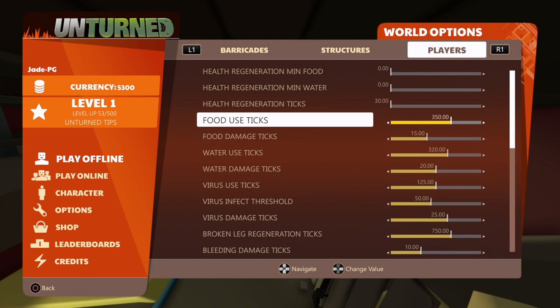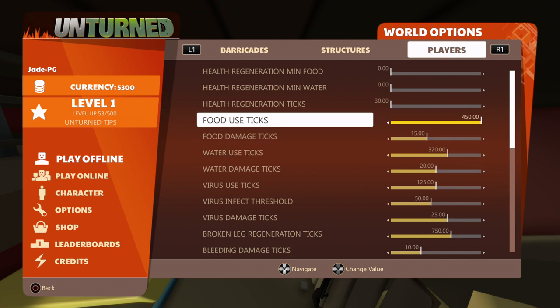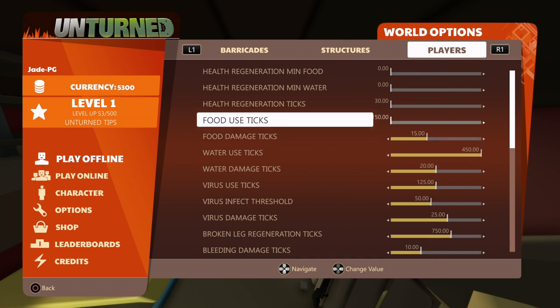Food and water is pretty much the same thing. For food use and water use ticks, put that to the right — that means you'll have longer before your food or water bar goes down. If you put it at the lowest, you'll need to eat and drink a lot quicker. The numbers are in seconds, so if food use is at 450, it won't go down quickly — it'll take 450 seconds for the bar to drop by one. At 50, you'll lose a bar of food every 50 seconds.